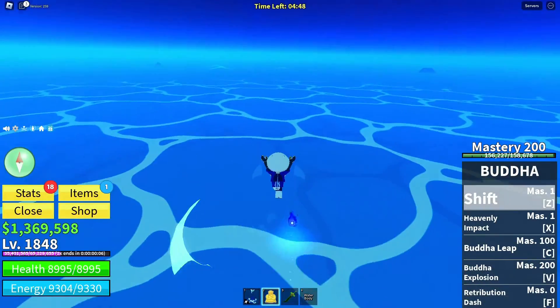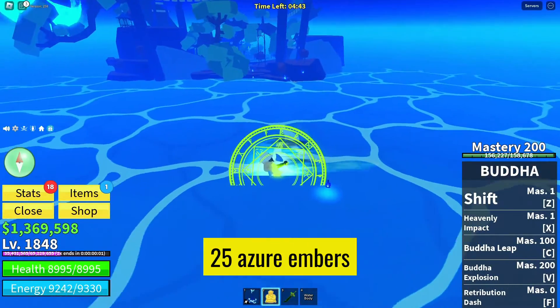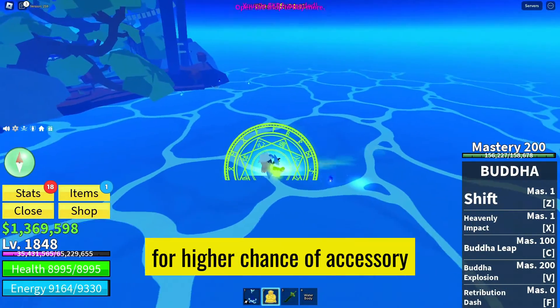Now it's time to gather Azure Amber. Search the island and collect a total of 25 Azure Amber pieces to increase your chances of obtaining the Kitsune Ribbon.